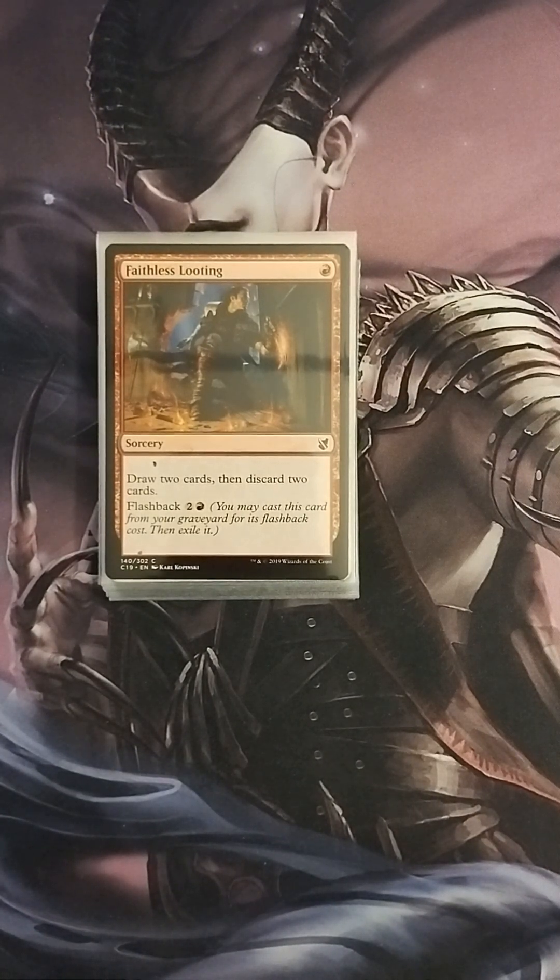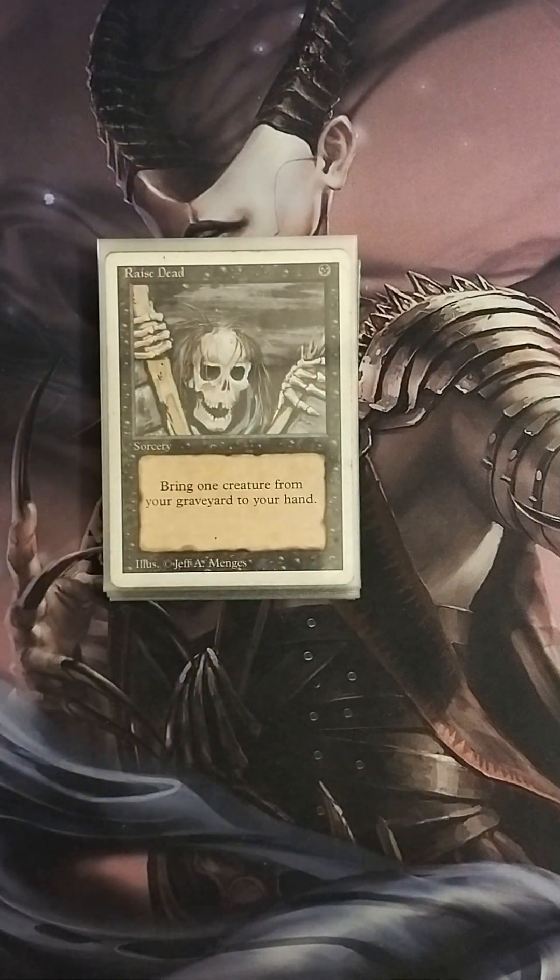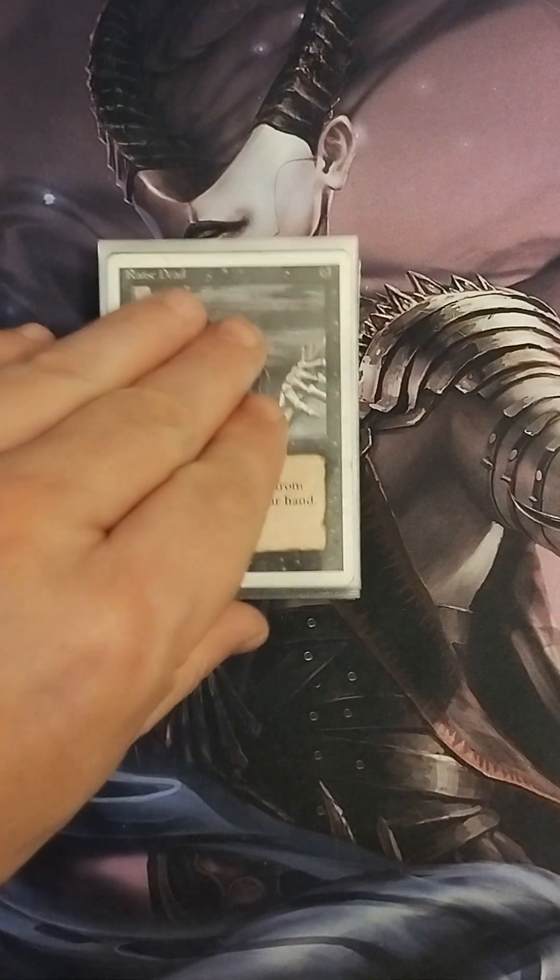We have Faithless Looting — another Commander all-star: one red mana, draw two cards and discard two cards, with flashback for two colorless and one red. It's just a good card draw source. Raise Dead — one black mana: return one creature card from your graveyard to your hand. This can bring back your big beater or one of your key combo pieces.